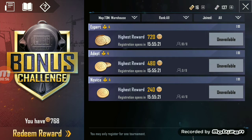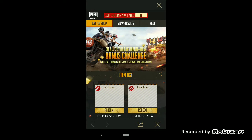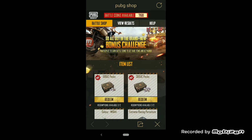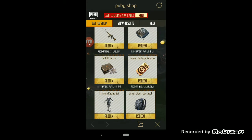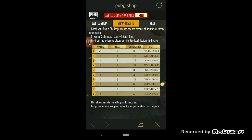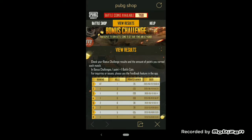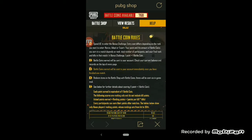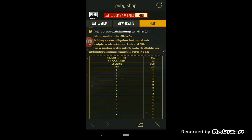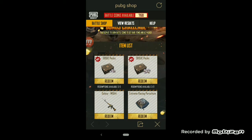Go back to the Bonus Challenge and click on it. You can see that you have 768 coins. Click on it to open the Battle Shop where you can redeem items. You can also view your results and report issues if you didn't get any battle coins.